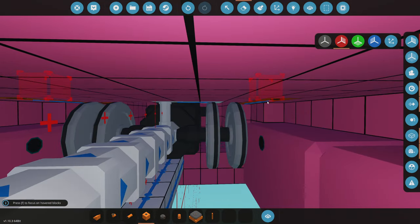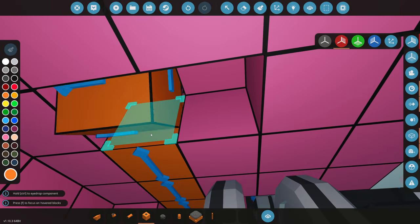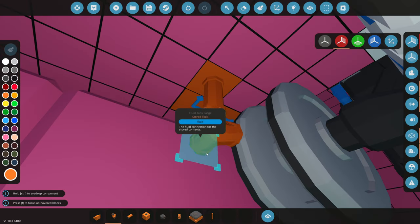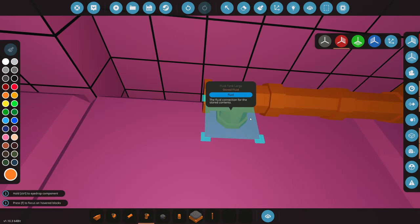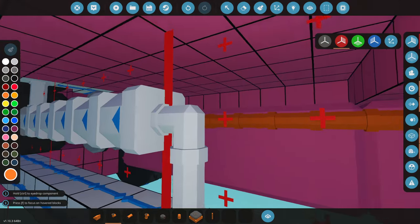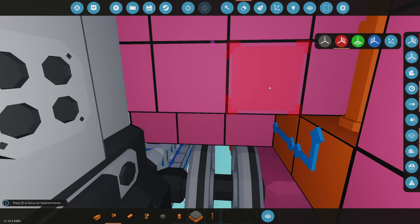Here we are at the giant fuel tank area — we have three enormous fuel tanks that should have no trouble supplying this thing. We angle the line to fit better and then run it down. These fuel lines should not be easily damaged, and if the tanks take a hit from a bomb they will not leak. We now have fuel done. We considered a fuel pump but decided it's risky if it breaks. We do definitely need a pump for the exhaust though.